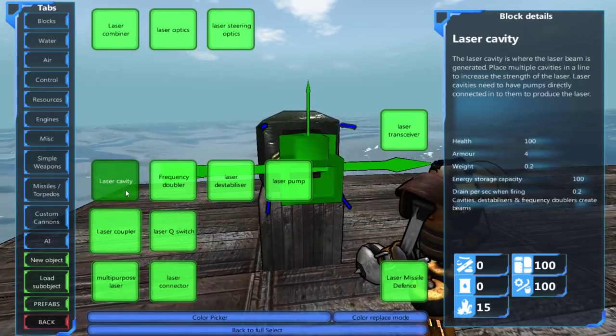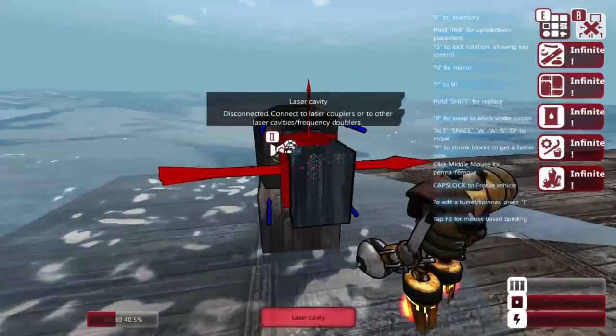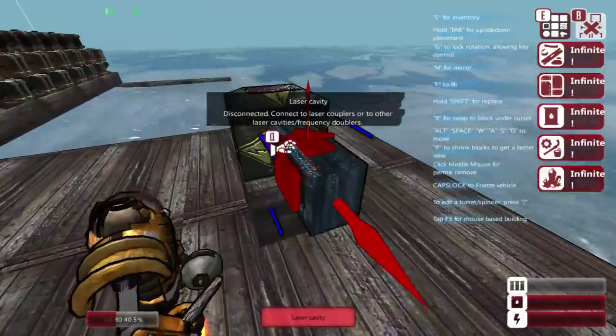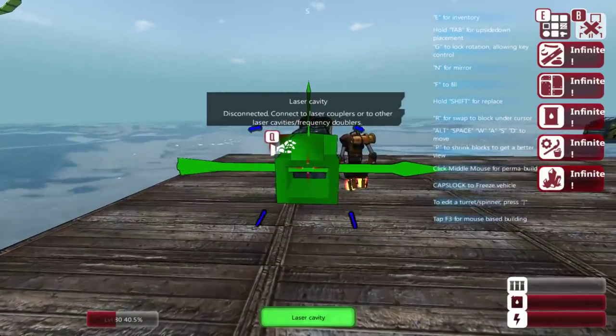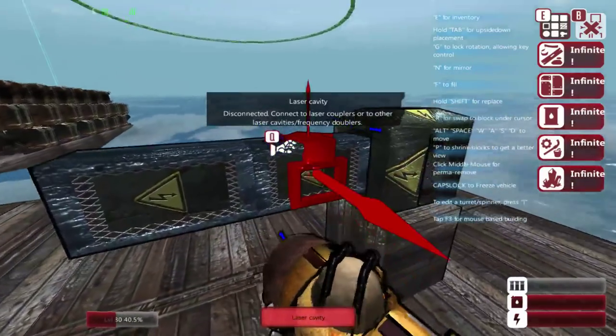The laser coupler is the system that the laser cavities attach to and create the laser beam that we'll be firing. With the coupler, the laser cavities need to be set up behind them facing backwards. You cannot build it facing forward or from the sides — it doesn't do anything. It has to connect to this little piece here and go backwards. I'm only going to do two of these for now.